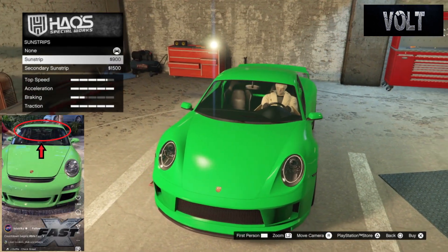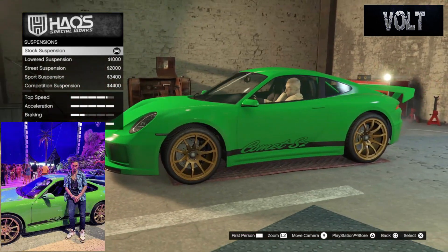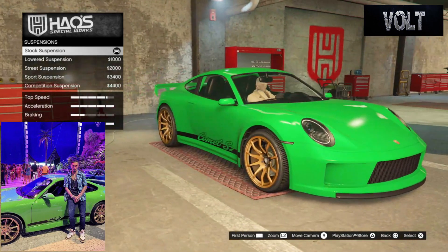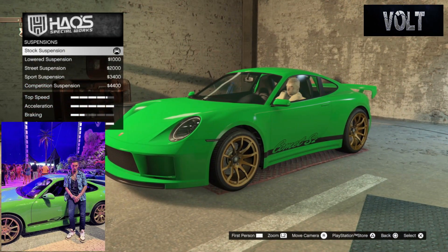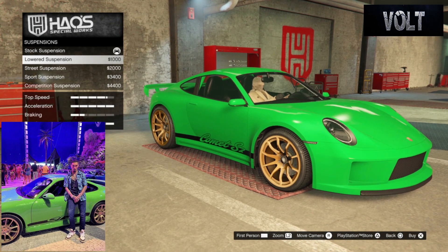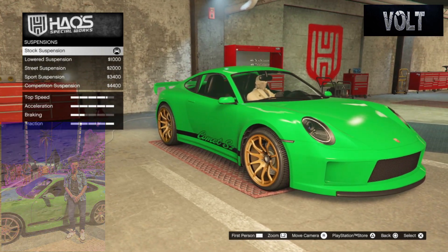After that, move on to the sun strips — it didn't have any sun strips, so don't worry about adding anything. After that, move on to suspension — go with the stock suspension. If you want a suspension change, go with lowered at most. You can also use the stance option in the interaction menu to lower it yourself. I personally just keep it stock. I think it looks and feels pretty nice, but at most just go with lowered.